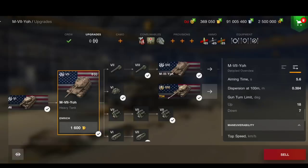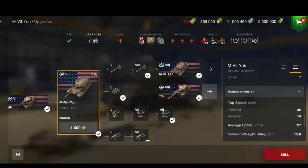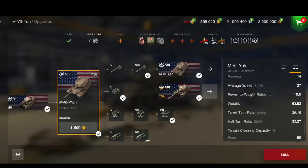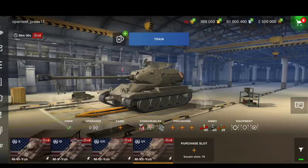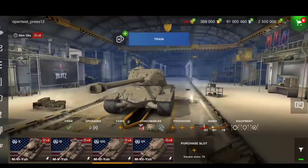It has seven degrees of gun depression. The thing that makes this tank unique is it has the engine in the turret, so if you want to destroy the engine, go for the back of the turret. That's why the turret is actually so big, and because it's so big it just makes the tank ugly as hell.